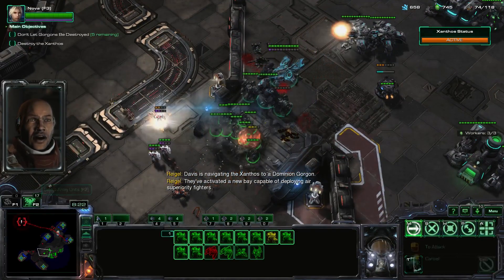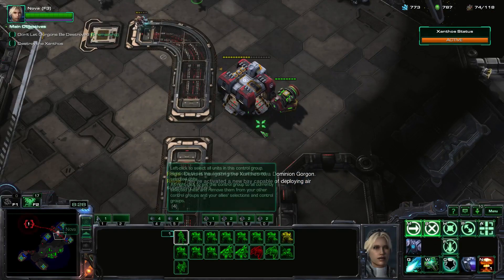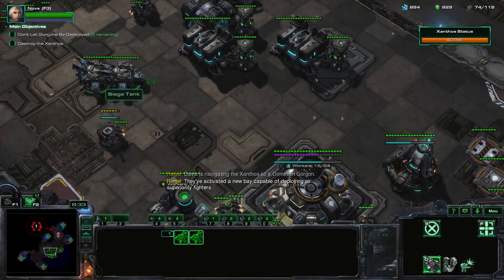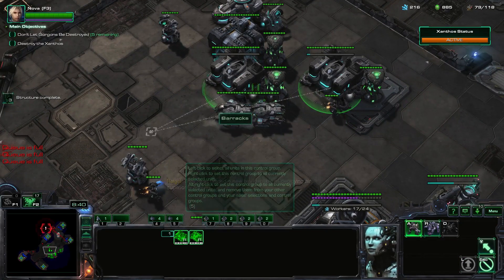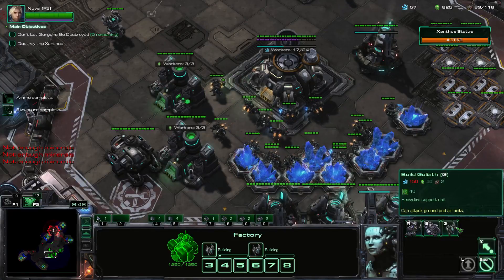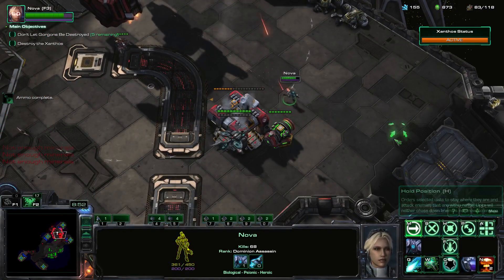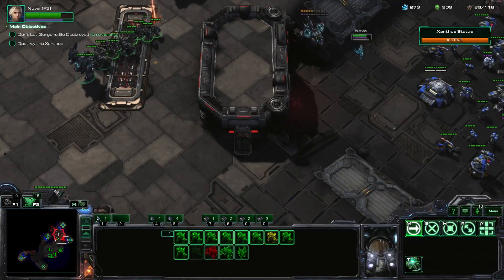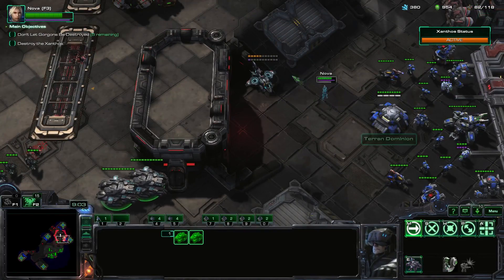They've activated a new bay capable of deploying air superiority fighters. So these need to go down. The barracks need to start pumping out Marines. Get a couple more Goliaths. The nukes — oh dear, that thing is coming. Let's keep those units down here for now.